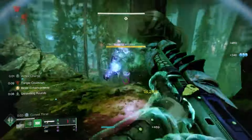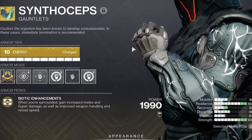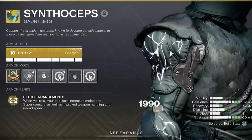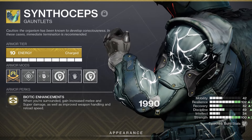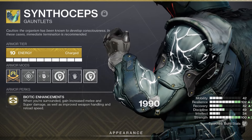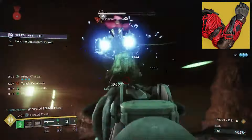We are choosing to use Synthoceps over the Worm God because Synthoceps are a much easier exotic to use. While the Worm God can deal out more damage, it does not increase your super damage, and because of how its Burning Fist's buff functions, it can limit your gameplay mechanics.